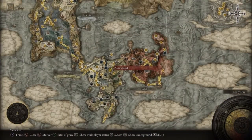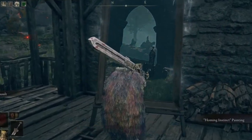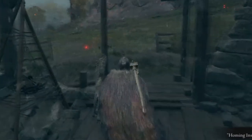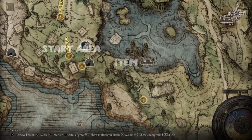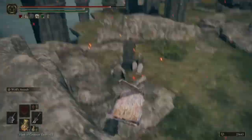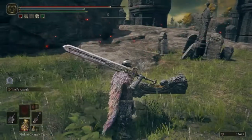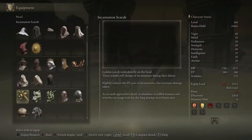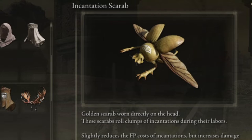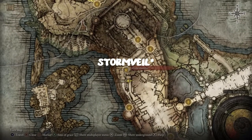The first painting will be here - I'll show on the map because I can't pronounce all the names. Once you get the painting, the guy will be just around here by some gravestones. Just go to him, he'll disappear and you'll get a cool hat.